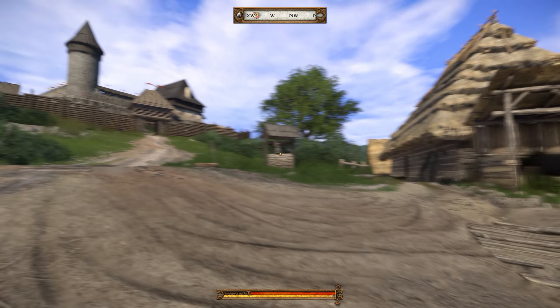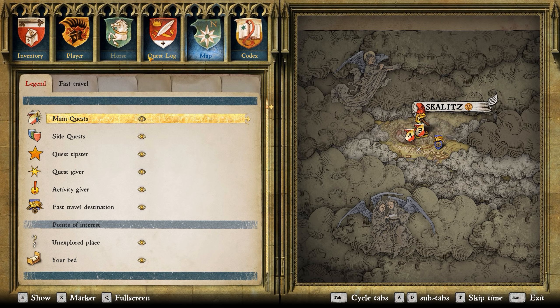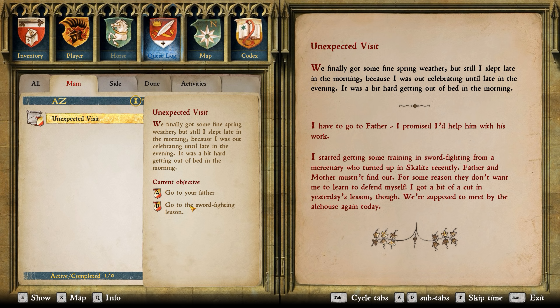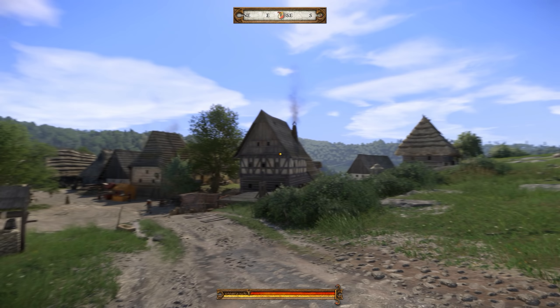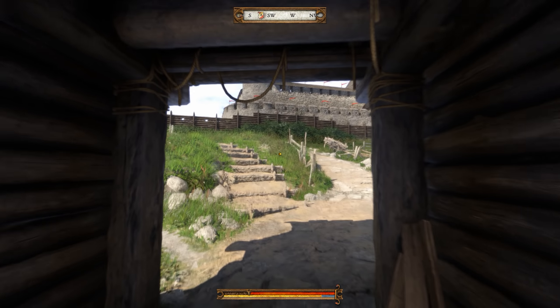The only thing I don't really like that much about Kingdom Come Deliverance is the interface — it feels a little bit old sometimes. I think the quest marks and all could have been done a little bit better. Let's see: main quest, side quest. So I only have this sword fighting quest. Maybe we can go to our father first and then try to help him with the sword. I was just enjoying the wonderful view of Kingdom Come Deliverance.